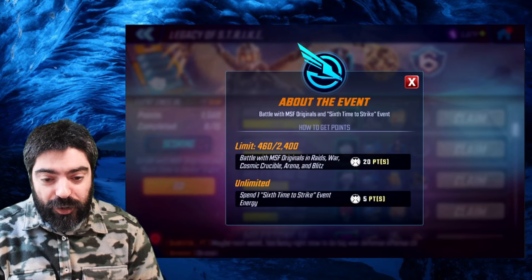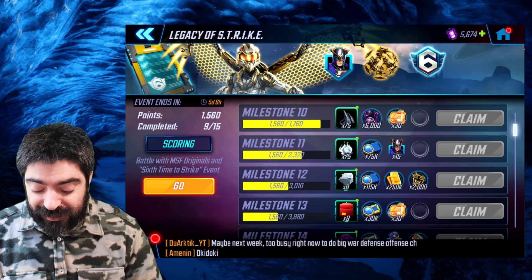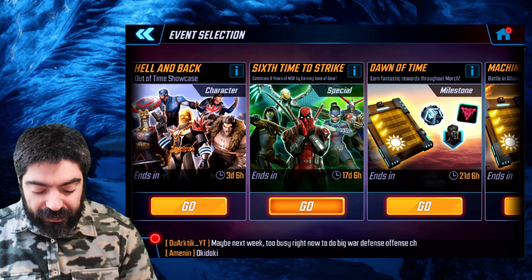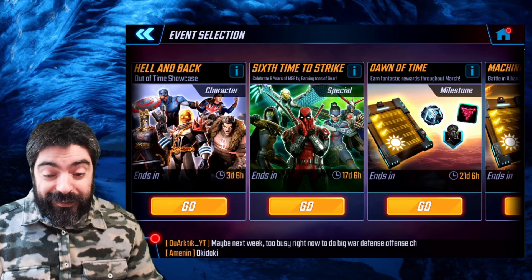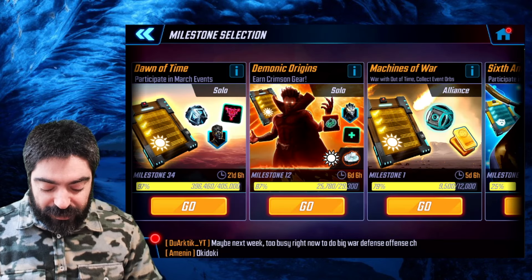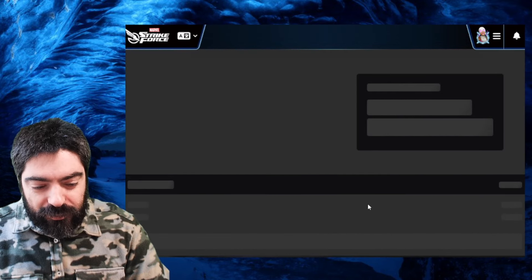The Legacy of Strike event adds 8,000 additional points. To complete it, you participate in raids, war, Cosmic Crucible, arena, and blitz with Marvel Strike Force original characters — Gastro, Valve, Deadpool, and Spider-Weaver — so it's fairly easy to complete. You have six days for that event while the other lasts seven days, so pay attention to that. Spending energy on the 'Six Times to Strike' campaign earns points and anniversary orbs that feed into the other event.